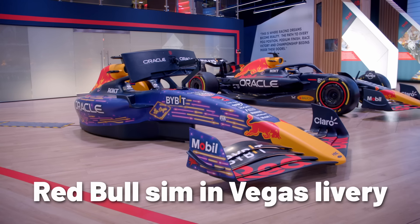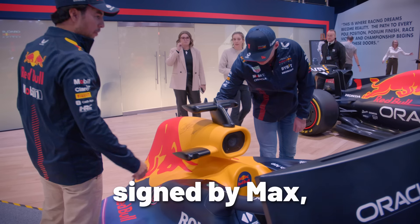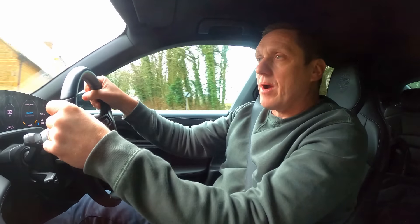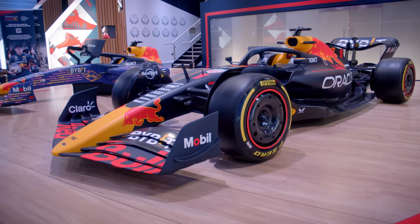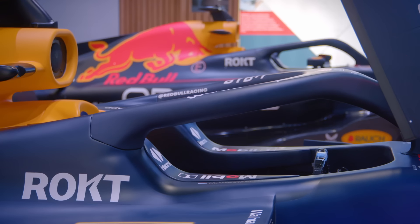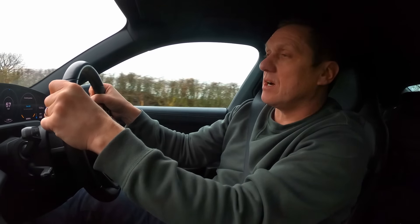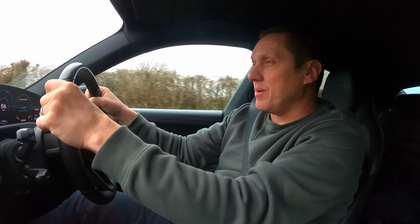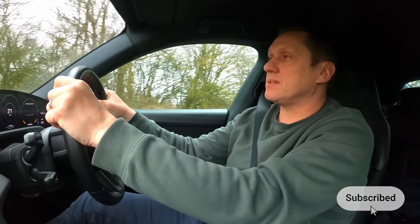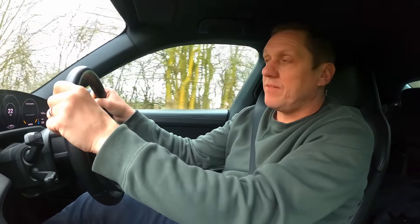We auctioned off our Red Bull sim in Vegas livery, signed by Max, Sergio, and Christian. Our sim program was born out of our show cars — we're using the same chassis for each individual team. The chassis are made of carbon fiber and it usually takes about 10 days to build from start to finish, covering all the composites, paint shop, and fitting.